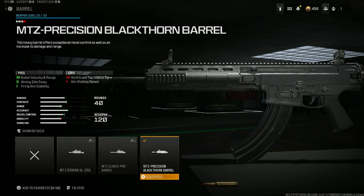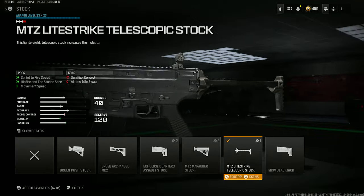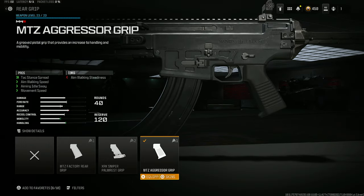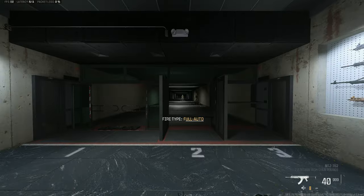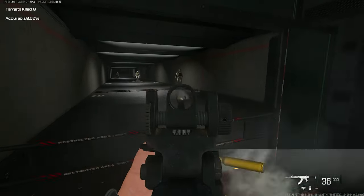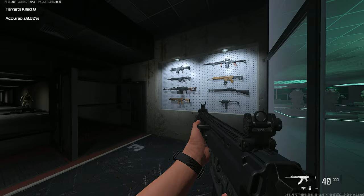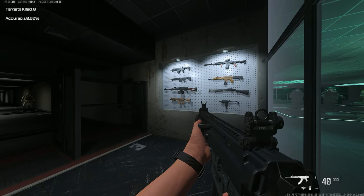So this gun can kill a lot quicker. I toss on the MTZ Precision Black Thorn barrel for maximum bullet velocity, range, aiming out of sway, and firing stability. We have the MTZ Light Strike telescopic stock for fly speed, hipfire accuracy, stance spread, and movement speed. We have the MTZ aggressive grip for aim-down-sight speed, walking speed, aiming out of sway, and movement speed — zero recoil. We're rocking the iron sight and it's very satisfying to use.